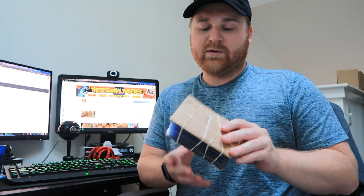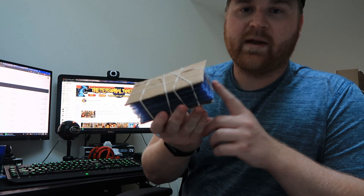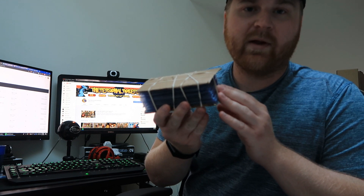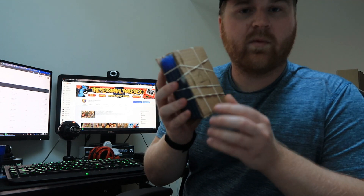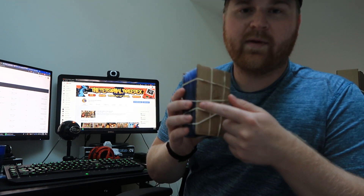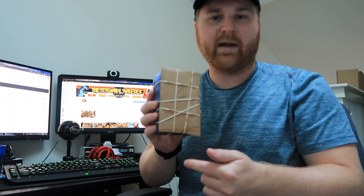I accidentally went ahead and sleeved these up, rubber banded them, and put them in order — then almost forgot to make the video. Then I went to the store to buy rubber bands and forgot to get them. Just to show anybody who's not familiar with sending to PSA: what they instruct you to do is take your sleeves, group them in 25 to 50, cut out two pieces of cardboard for each side, and rubber band them together. I do two vertical bands and two horizontal bands, doubling the horizontal ones to make an X shape.